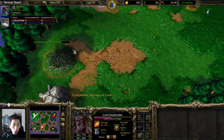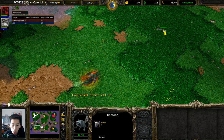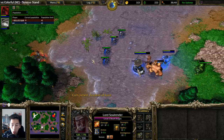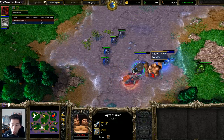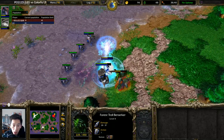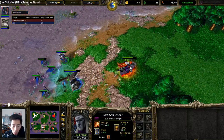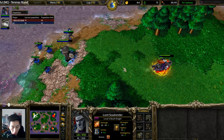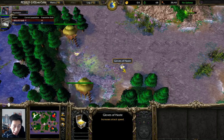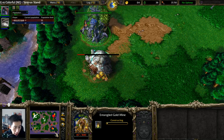Death Knight spots this Tree of Life. He has a Rod of Necromancy — he could have attacked the creeps for additional skeletal minions. Death Knight is going to try and steal some experience. He doesn't get the last shot but picks up a Wand of Lightning Shield. There's a Staff of Teleportation right there. Death Knight reaches level three and slips away. Ghouls are now retreating — a Manual of Health and Gloves of Haste are left behind as the gold mine gets entangled.